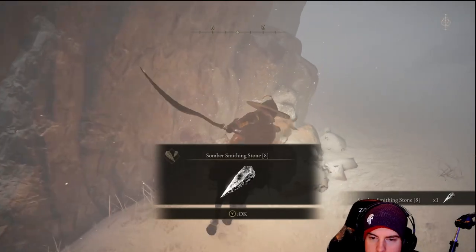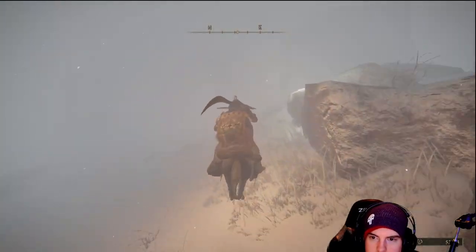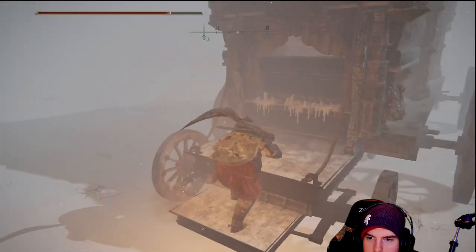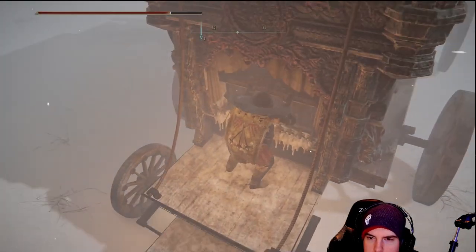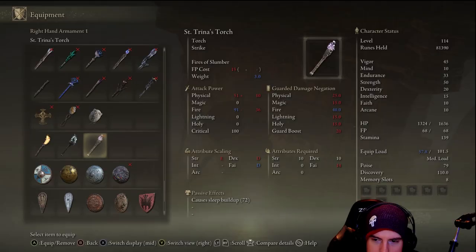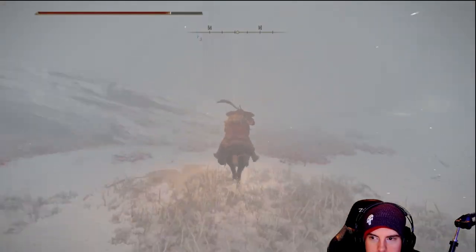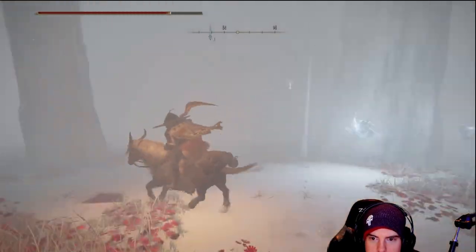Over here on the left, after following the lights, we'll have a scarab with a somber smithing stone. Just up ahead, we'll find a little caravan. If you choose to take these guys out and open it up, you will get a torch that inflicts sleep buildup. Don't know how effective it is, but for somebody using torches it could be useful.